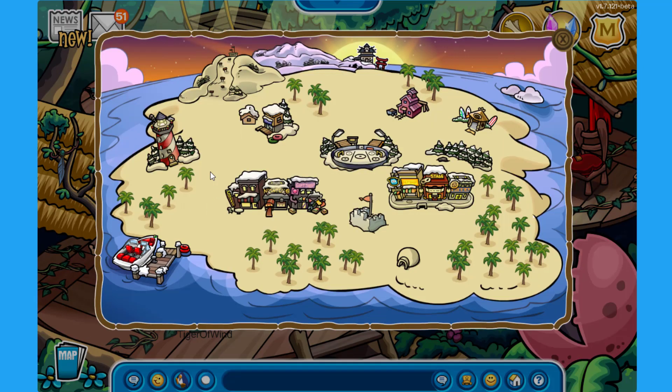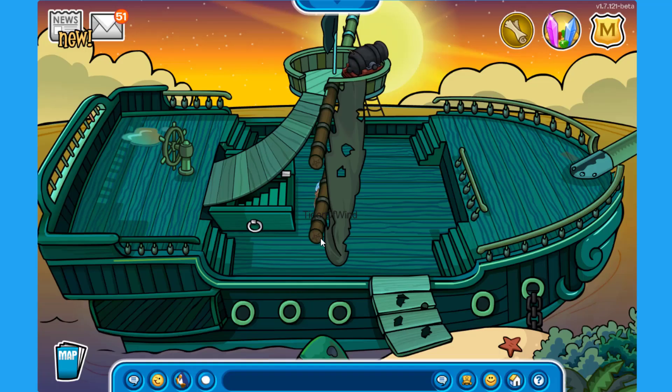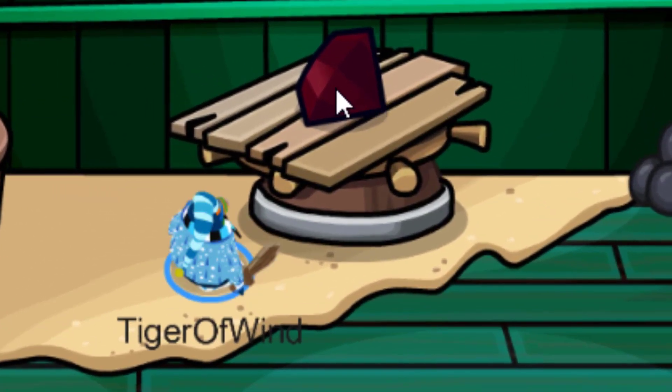Anyway, let's go back to the beach and enter the Black Shell — it's actually a pretty cool name for the ship. Let's get down into Shellbeard's locker. I don't even remember if the ruby over here was here before.